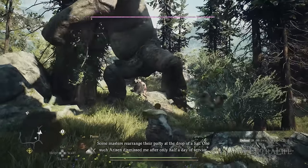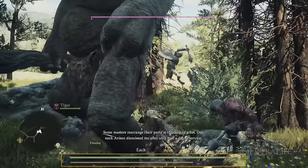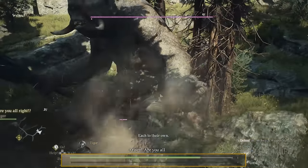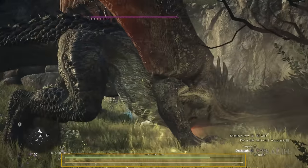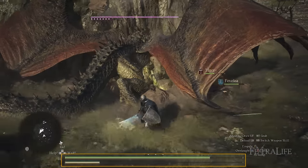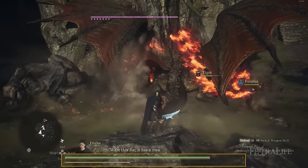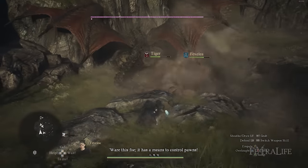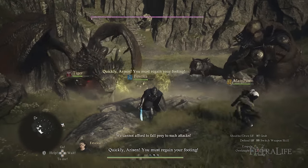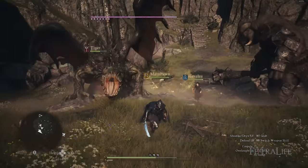When you block attacks it consumes stamina, and the amount consumed is determined by the attack hitting you. Blocking a goblin swing costs little, but blocking a dragon's tail swipe can consume a lot. If an attack consumes more stamina than you have, you become guard broken and are vulnerable for several seconds where enemies can freely attack you. You definitely don't want to become guard broken, so you need to manage your stamina effectively.